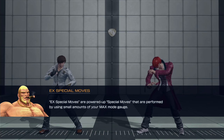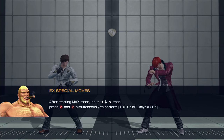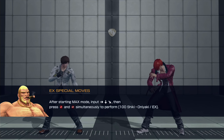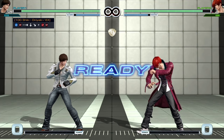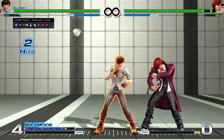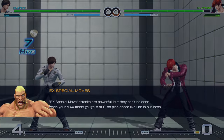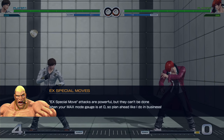EX special moves are powered up special moves performed by using small amounts of your Max Mode gauge. After starting Max Mode, you input the command — it's both buttons together, just like doing a regular EX move in Street Fighter. EX special move attacks are powerful but can't be done when your Max Mode gauge is at zero, so plan ahead.